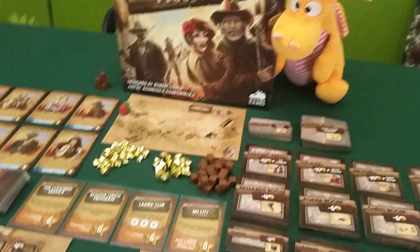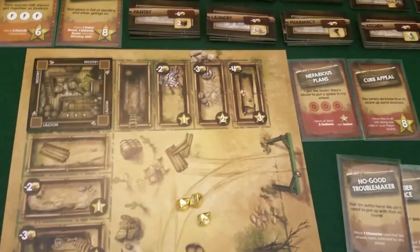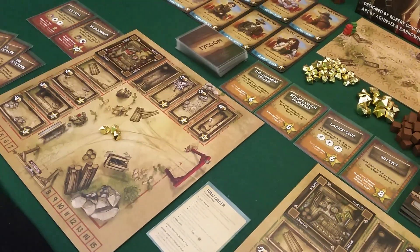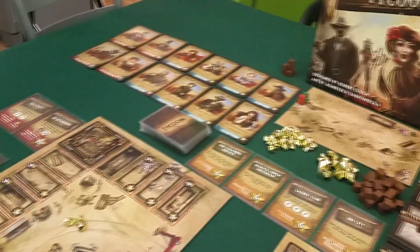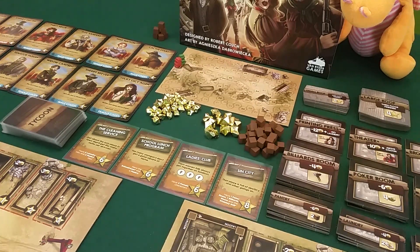The game looks like this. We have some cards, different kinds, buildings. We have our play board where we're going to build our saloons, and we are competing to get the best saloon and attract the best people from the town to come hang out. We're going to play a two-player run-through, me and Draco. This game works well as a two-player game — it goes from two to four and scales really well.